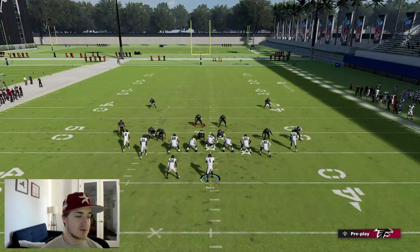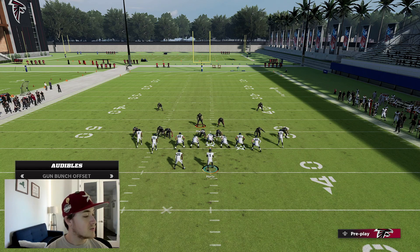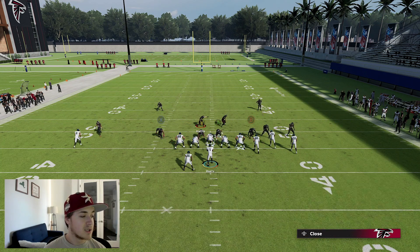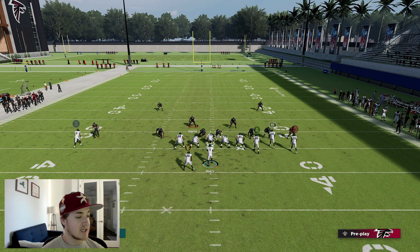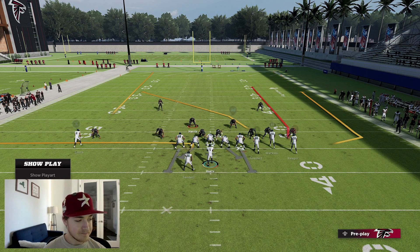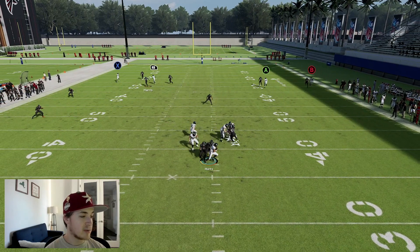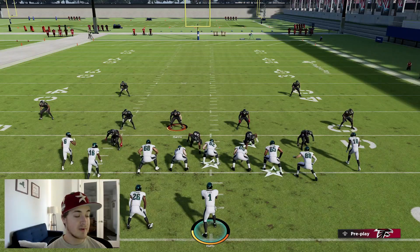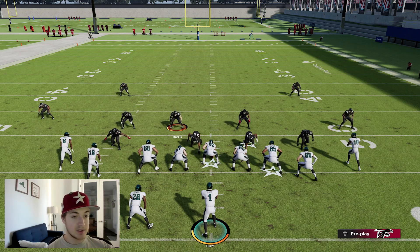Of course, I could do this vice versa. In the bunch situation, I could go ahead and hard flat the opposite side — putting Dante Fowler on the hard flat on this side. This allows me to user more things deep. In a vertical setup like this one, now I have the freedom to take the running back with my user and pretty much everything else is completely caged. Our hard flat doing the job over there — no worries.